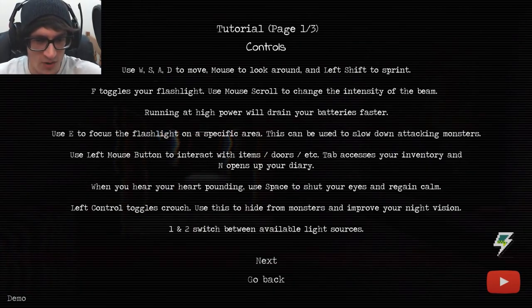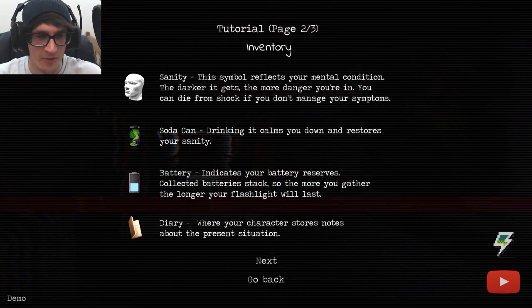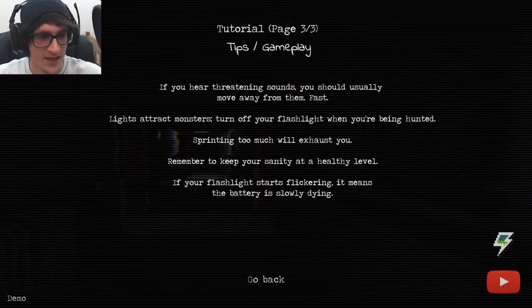When you hear your heart pounding, use space to shut your eyes and regain calm. Left control toggles crouch — use this to hide from monsters and improve your night vision. One and two switch between available light sources. There were flares but they sucked. Inventory shows a sanity symbol reflecting your mental condition — like Amnesia. Soda cans calm you down and restore sanity. Lights attract monsters, so turn off your flashlight when being hunted. Sprinting too much will exhaust you. There's so much to remember.